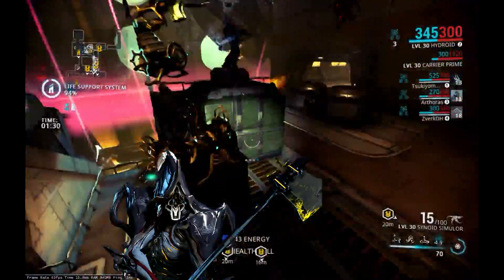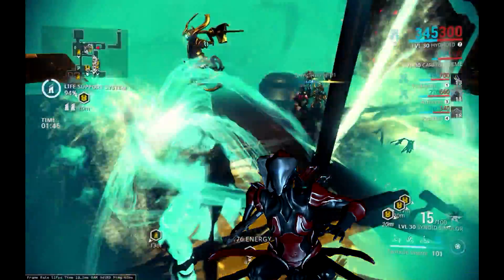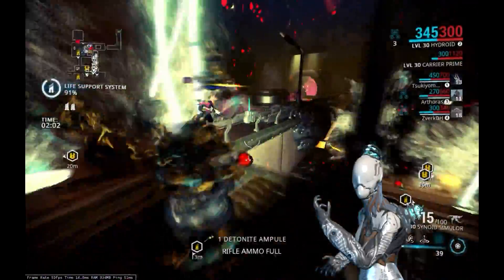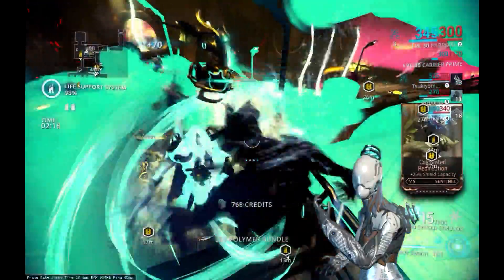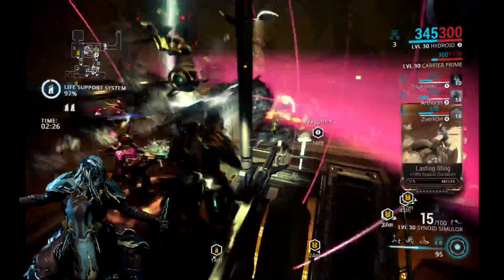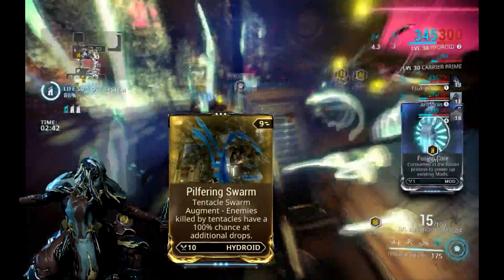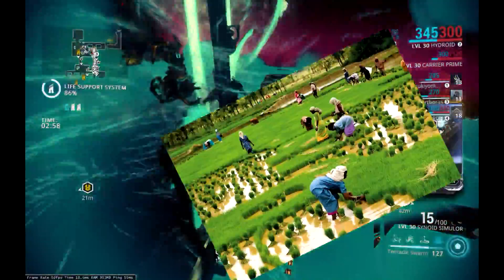Necros's Desecrate will cause enemy corpses to produce additional loot. Trinity will be spamming Energy Vampire to feed the other energy-hungry teammates. Nova will be using Molecular Prime to increase the speed of enemies and the damage they take. Hydroid's Tentacle Swarm augment, Pilfering Swarm, will cause enemies killed by Tentacle Swarm to drop additional loot.